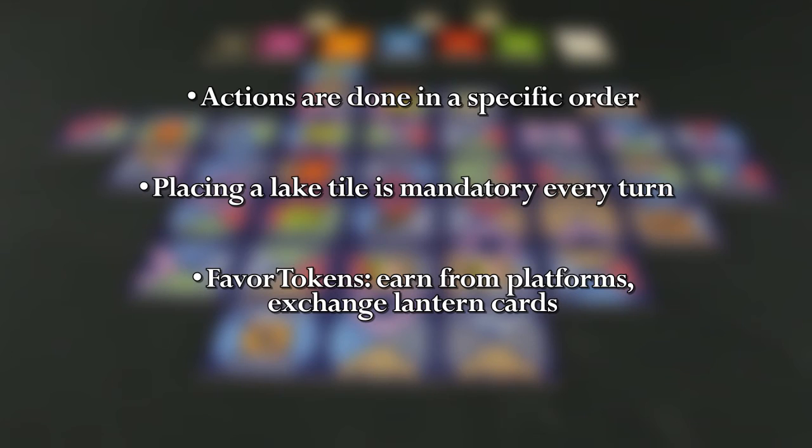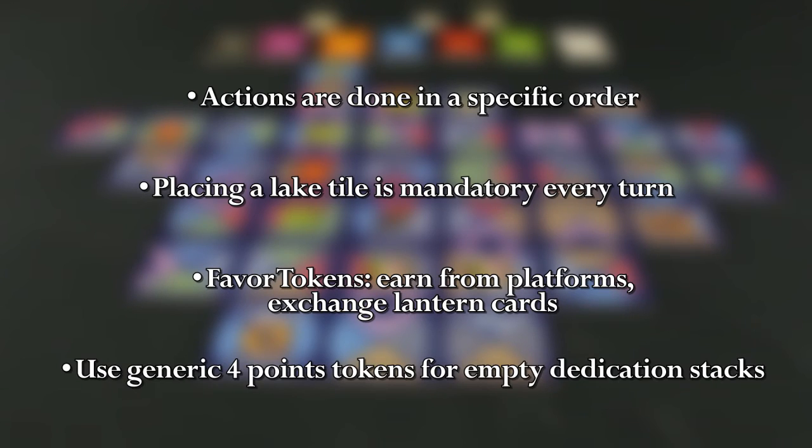Before we finish, there are a few things to remember. Actions are done in a specific order. Placing a lake tile is mandatory every turn. Favorite tokens are earned from platforms and in exchange for lantern cards. And don't forget to use the generic four point token on empty dedication stacks.